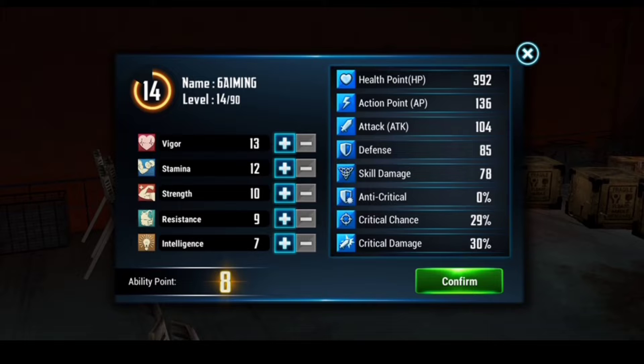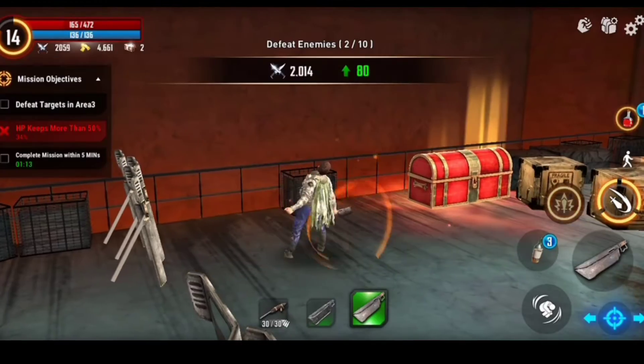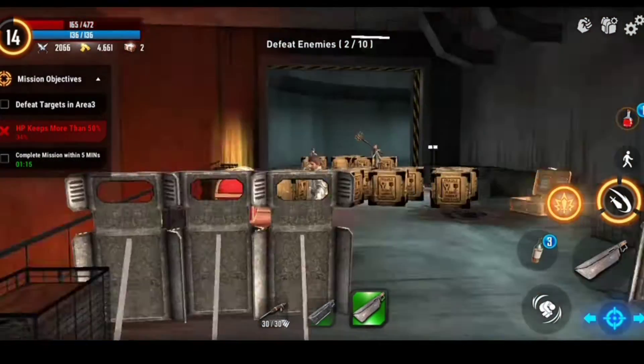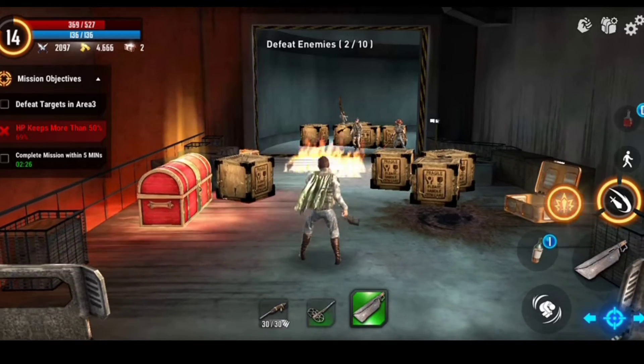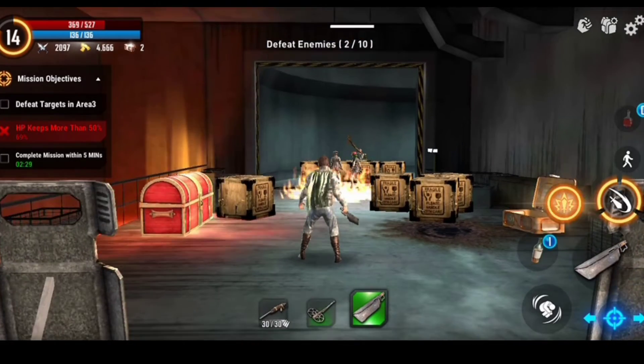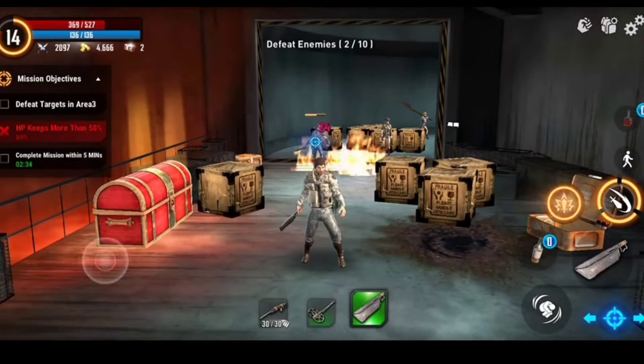Let me see if we can get another weapon, or let's first enhance our level. By this we will get more power, more strength, and you could say resistance, intelligence — everything will increase. There are some enemies and I just shoot fire on them to see if they can get damaged by it.